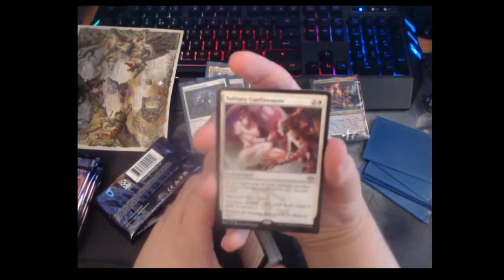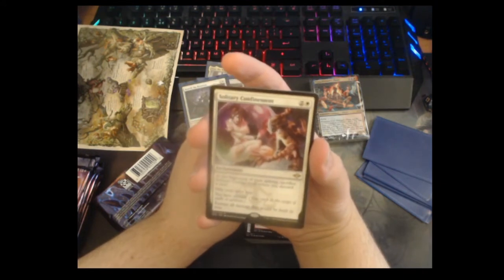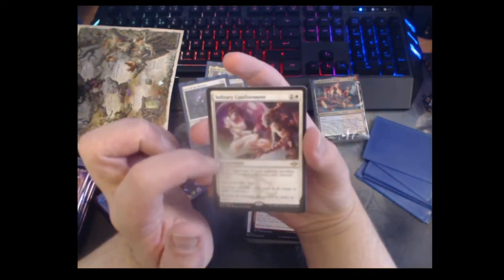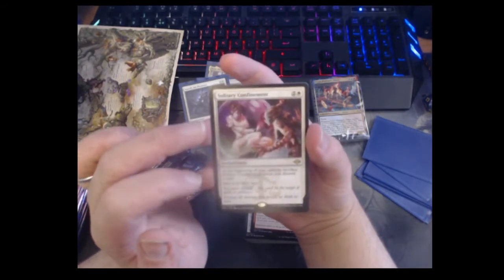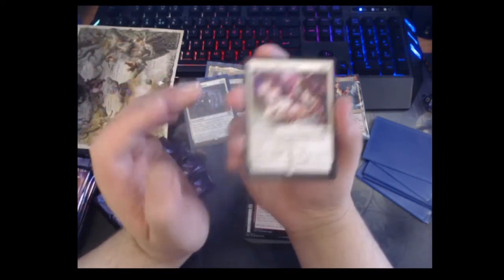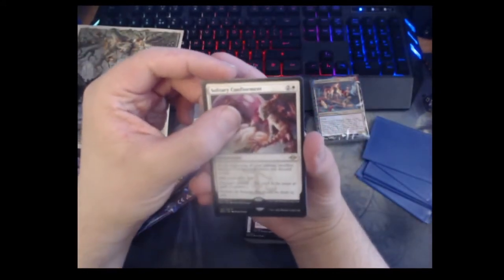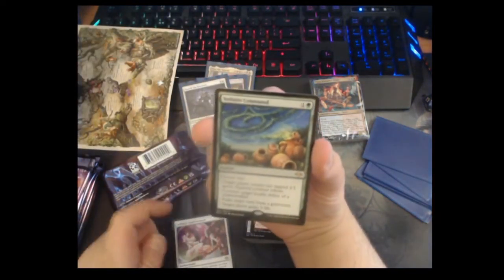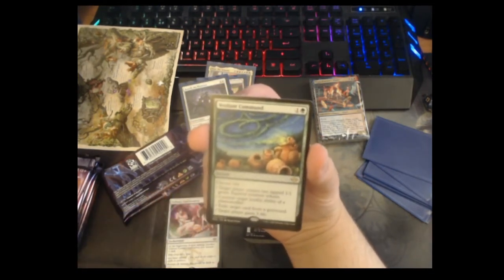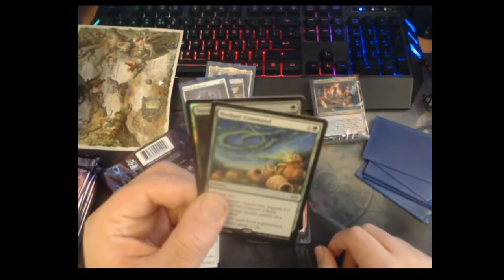We got a Solitary Confinement — so it's our second double-rare pack! Three-mana enchantment: at the beginning of your upkeep you sacrifice it unless you discard a card; you skip your draw step but it gives you shroud and prevents all damage dealt to you. I remember this used to be a backbone of old Type 1 or Type 1.5 decks — I wonder if it might actually see play in Modern. Also it's pretty decent in Commander. Our other card is Verdant Command — two mana, choose two: target player makes two squirrels, counter a loyalty ability of a planeswalker, exile a card from a graveyard, or gain three life. I really like Verdant Command.